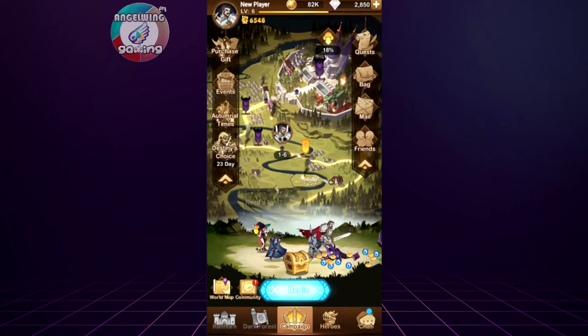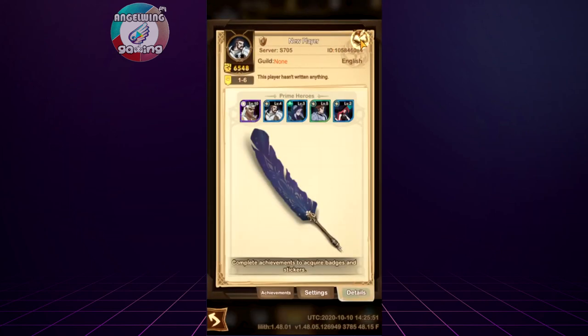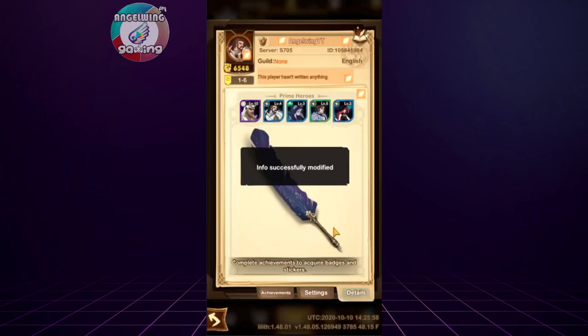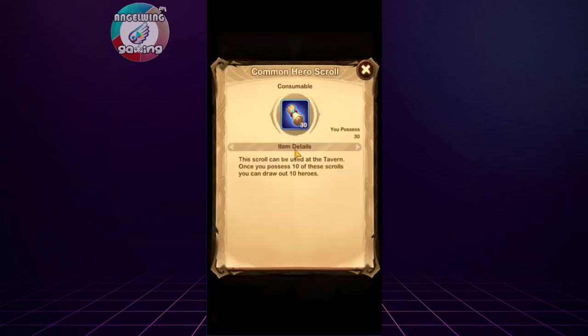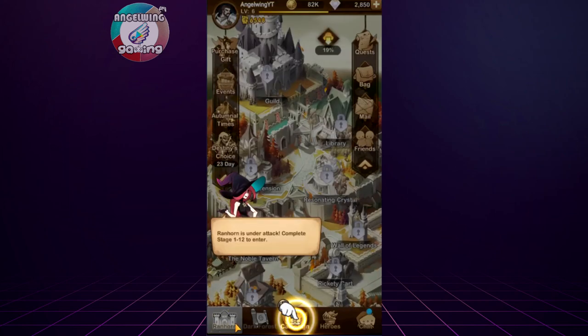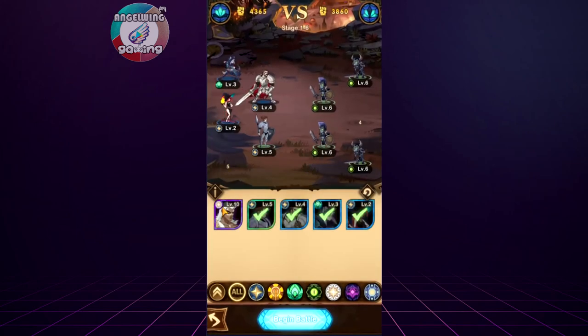We are going to see about the code. First let's set our name — you are able to change it later. There is a redemption code section, and here is where you put the code. So this scroll can be used at the tavern, and this scroll draws out 10 heroes. So you are able to draw 30 heroes with these scrolls. We have to progress a little bit further to get there.